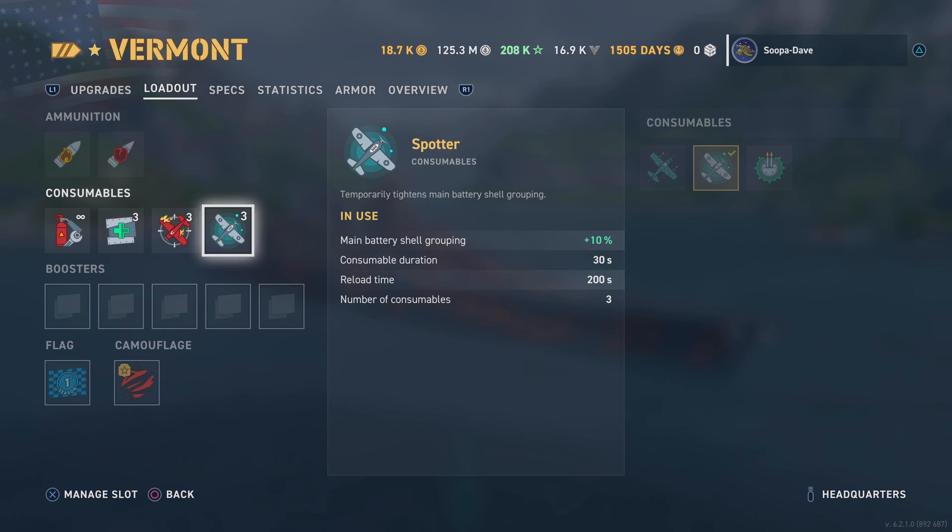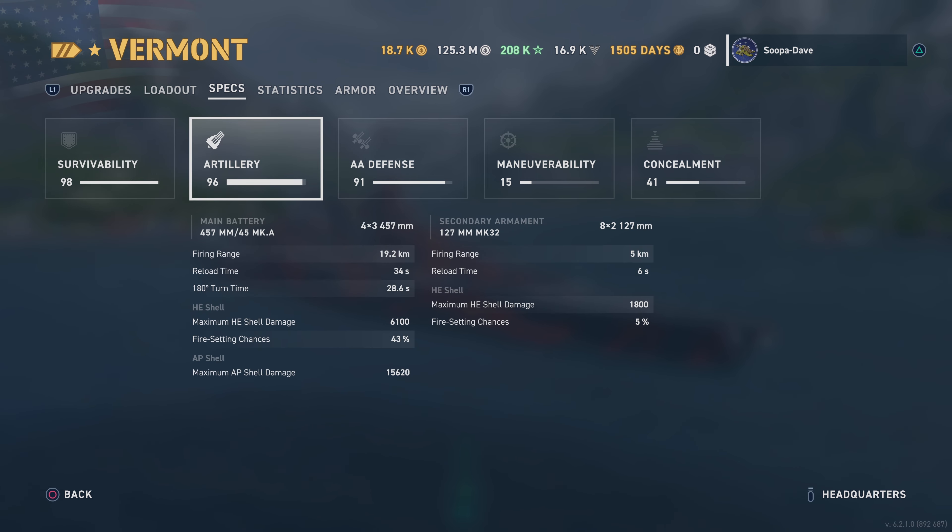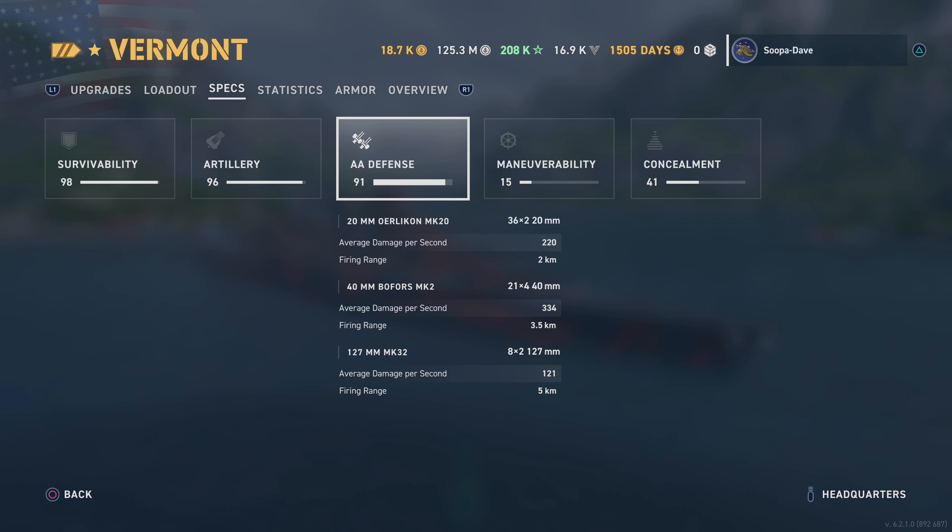For the last slot, Spotter. For the specs: at 102,000 hit points, it has a ton of hit points and this thing is much more tanky than it gets credit for. Your artillery: you have 12 18-inch guns, 19.2 range, pretty slow reload at 34 seconds — but honestly it needs it to balance it out, because this thing can hit like a truck if you get on target with it. And you can see here what I'm talking about: it's already solid just by default, so pretty good AA there. It shreds planes with that Defensive AA upgrade consumable.